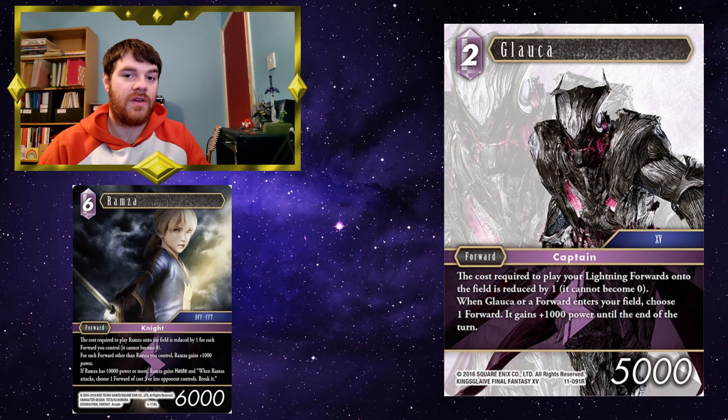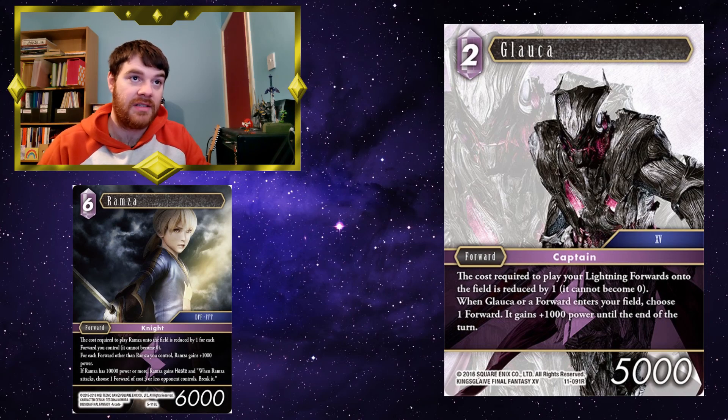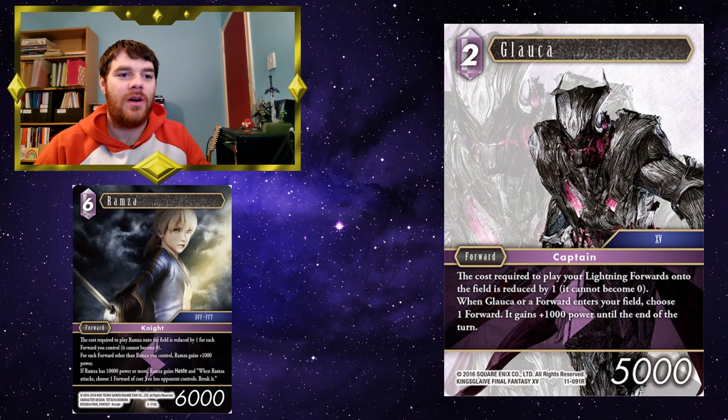Glauuker reduces the costs of your lightning forwards, and when a lightning forward or Glauuker enters the field, choose a forward and it gains plus 1,000 power. Glauuker just being on the field alone reduces Ramza's cost by 2CP — one for Ramza's ability, one for Glauuker's. Then when Ramza enters, he gains plus 1,000 from Glauuker's ability and plus 1,000 from his own ability, so he already becomes an on-curve 4CP 8k forward.